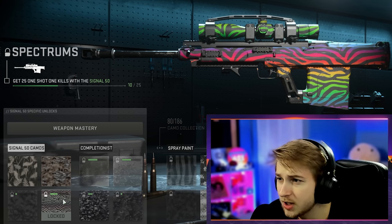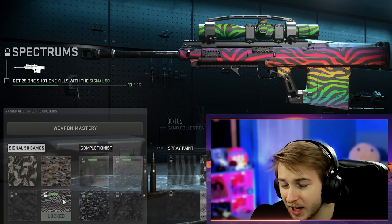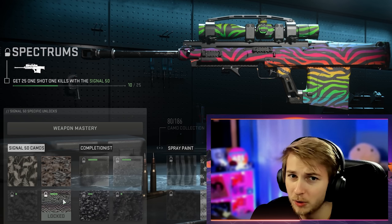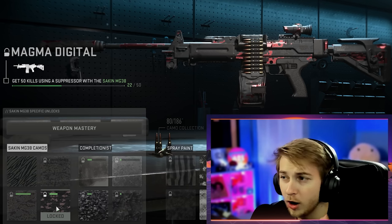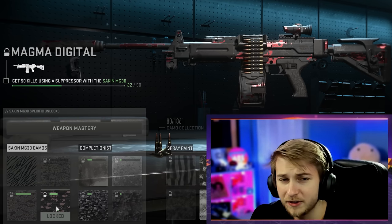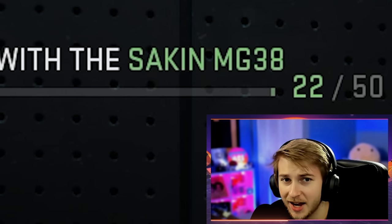For our next camo we're gonna be getting the Spectrums camo which is basically like a rainbow tiger camo. I think it looks pretty sick and the challenge for this one's pretty easy - we need to get 25 one-shot one-kills with a Signal 50. For our third camo we're gonna be getting the Magma Digital, and for this one we need to get 50 kills while using a suppressor with the Sakin MG38.